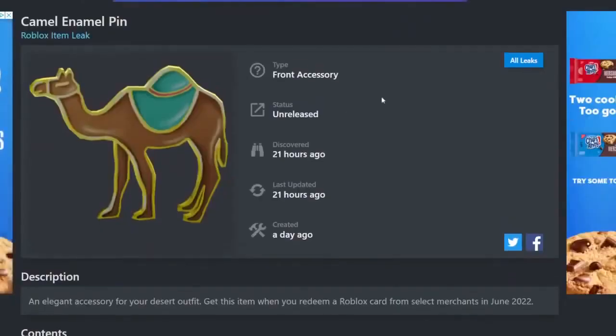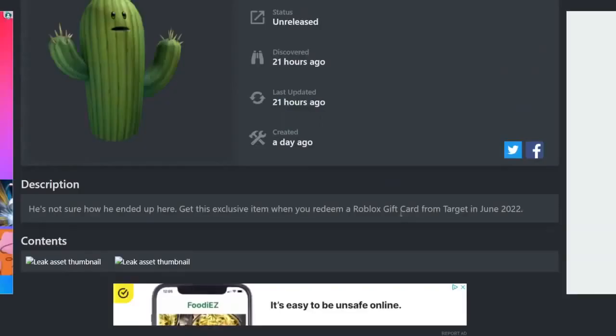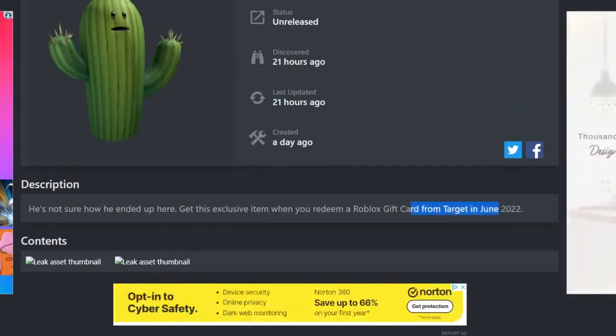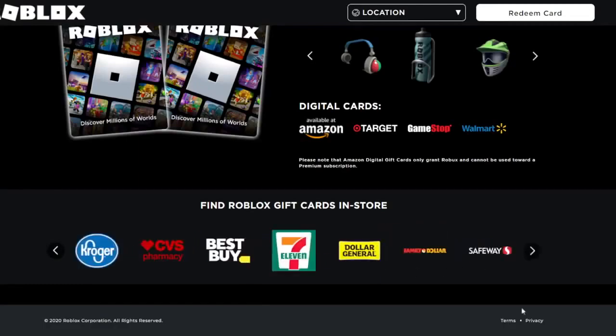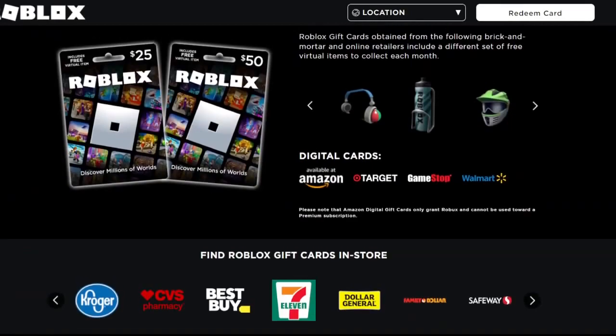Next up we have the Camel Enamel Pin. This is actually a new item — it's a front accessory, so it would go on the torso, either the left or right side. You can get it from Select Merchants. If you don't know what Select Merchants is: if you have a store that sells Roblox gift cards but none of the items released that month have that store name in the description, you would get this Select Merchants item. So stores like Kroger, Family Dollar, Safeway, and many others that aren't specifically listed would get the Select Merchants item.